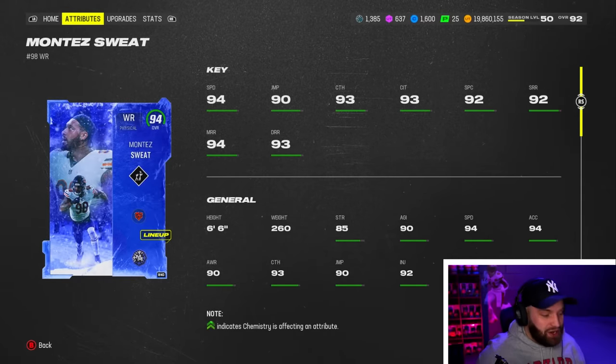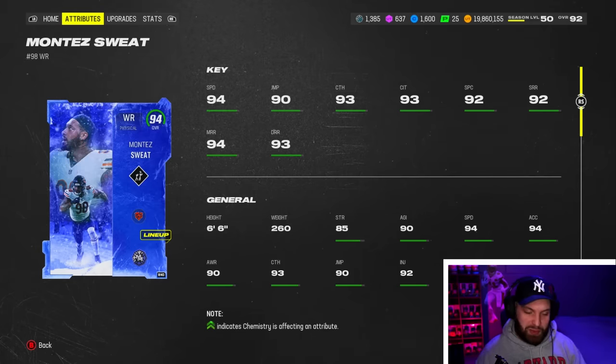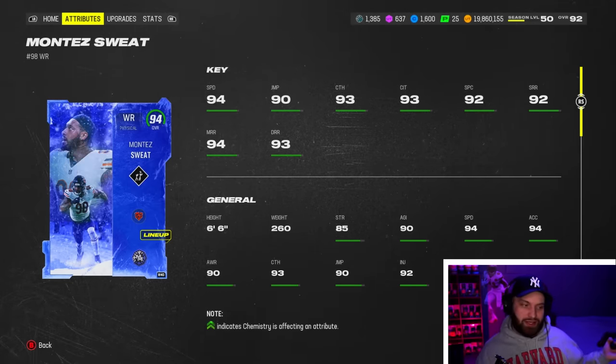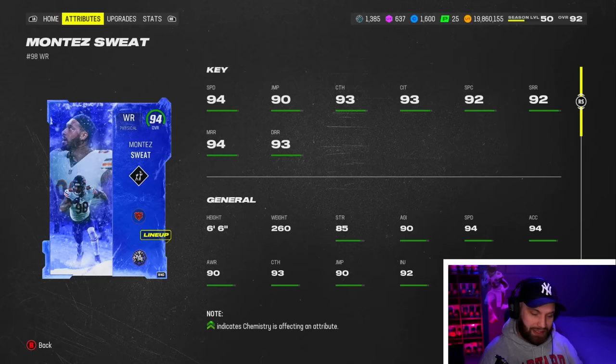Look at Big Montez. He does not get zero chill chem, which does suck with these cards, but he is still a goated card. 94 speed, 6'6" — that's all you got to know. Wide receivers are kind of bland this year; none of them get crazy abilities. You shouldn't be running abilities on your guys unless it's like an apprentice, with how good quarterbacks are. But he still has insane stats — 92 plus in literally every single stat, a couple 93s and even a 94.